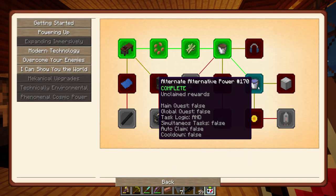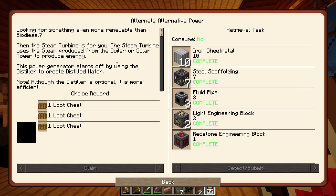Oh — I've already completed this because I've got all the items in my inventory. Alternative power: looking for something even more renewable than biodiesel? Then the steam turbine is for you. The steam turbine uses steam produced from the boiler or solar tower to produce energy. This is part of an Immersive Engineering add-on mod. This power generator starts off by using the distiller to create distilled water. Note: although the distiller is optional, it is more efficient. And I've completed that — let's grab a loot chest.